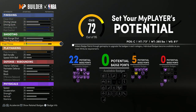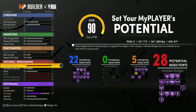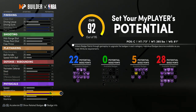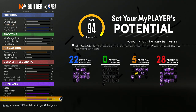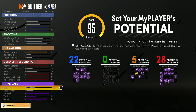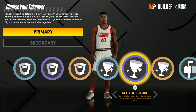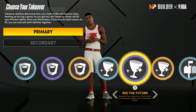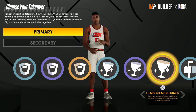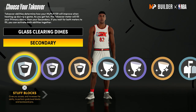You can max post control — it's not as important as the other two finishing attributes but you can max that. For defense, max your block and interior defense. For physicals, max your strength, vertical, and stamina, and you'll be at 94 overall. The rest doesn't matter too much. For the takeover, if you're not the best at getting rebounds put 'See the Future,' but I put 'Glass Clearing Dimes' so I can get rebounds and easy assists.